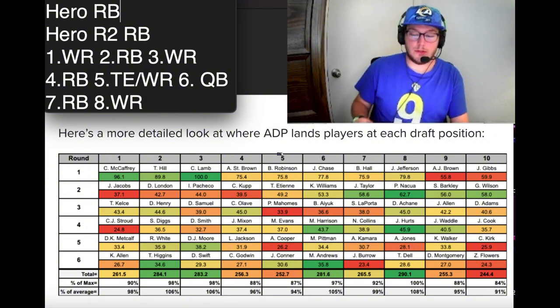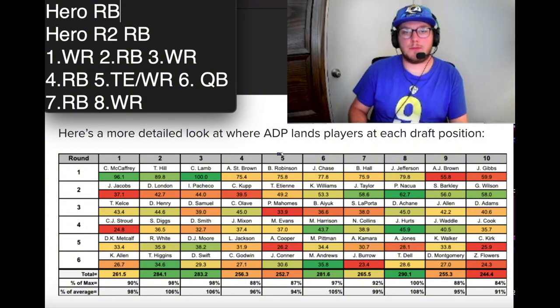Based off ADP — your average draft position — this is for a PPR (points per reception) draft and league. I prefer this with 10 players because I think it's just the best. I've tried with 8 and with 12 before, and 10 is by far my favorite.